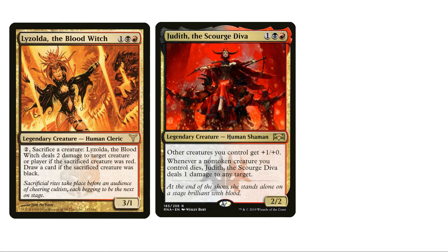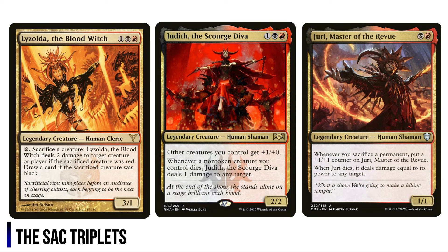Judith, Jadar, and Lisolda could almost be swapped in as commanders for this deck with minor changes. I've made a Lisolda deck in the past similar to this — in a Lisolda deck I'd probably have more creatures and less treasure tokens, but it still works here. Judith's non-token restriction doesn't work as well either, but she still fits in this deck.